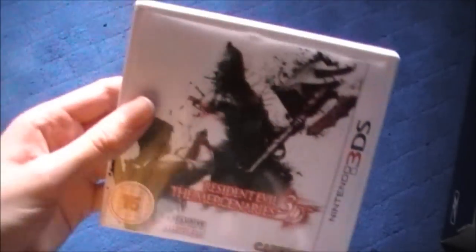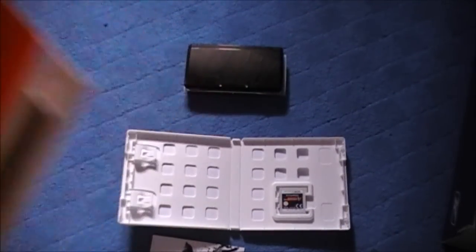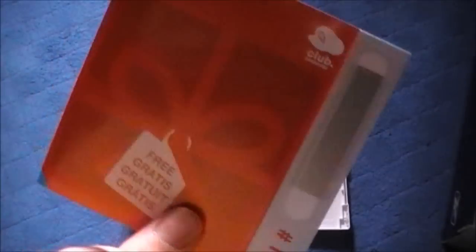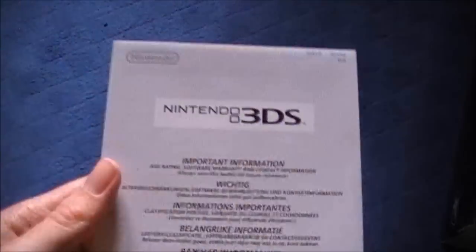Looking at the back and the side of the box. I've got my black PSP to play on but first let's take a look at the manual, the code for getting Nintendo points or whatever they are, more styles, and warranty.